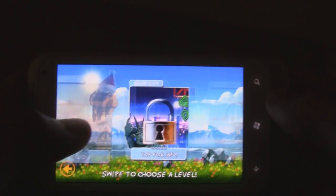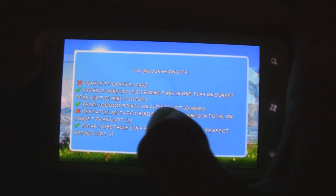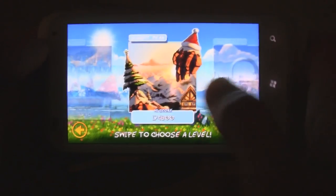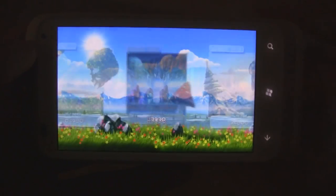To unlock levels, you need to do certain things, like this one here — I need to complete Crystal Cave, which I haven't done, and I also need to defeat 25 agitated birds. So it keeps you playing and it has some really great gameplay. Let's go to Crystal Cave and I'll try to beat that one. The game is also Mango-enabled, so that works perfectly.